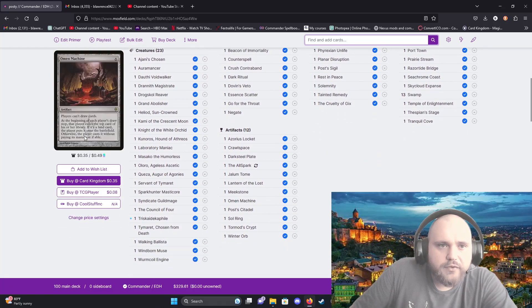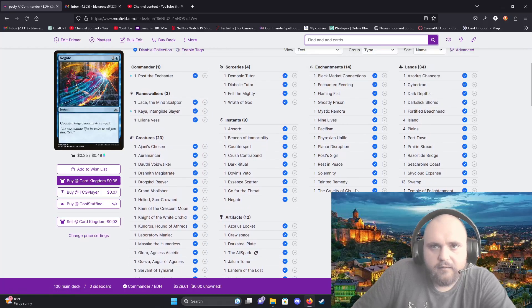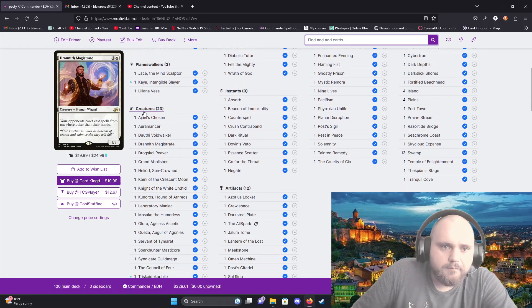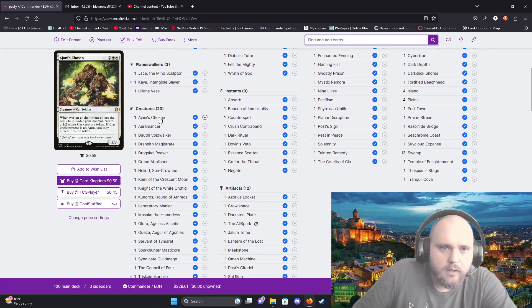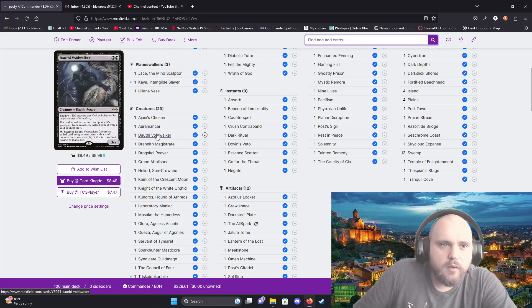For creatures: Ajani's Chosen — if I pair that with Enchanted Evening, which I have in my enchantments, it's very useful because it just creates an endless cycle of cats and you can overpower your opponent with cats.